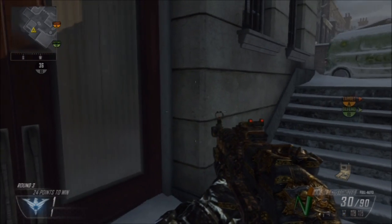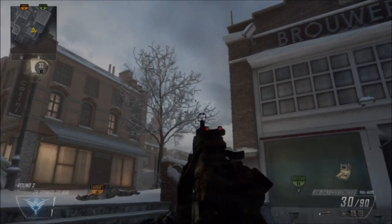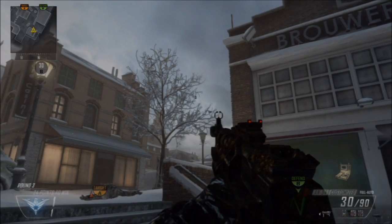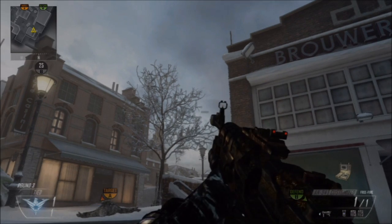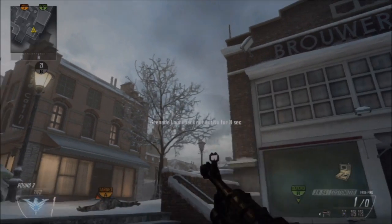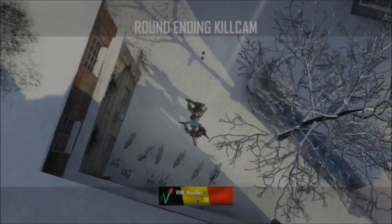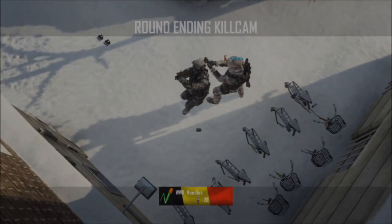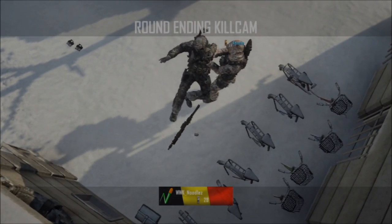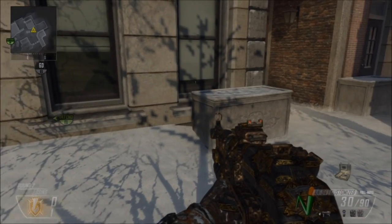For the next spot, you're going to run down here into this corner. You're going to put the bottom of your crosshair on that part of that tree, as I pointed to, just like that. Go ahead and shoot. This spot will catch snipers and people running through here. It does go further sometimes, so don't worry.